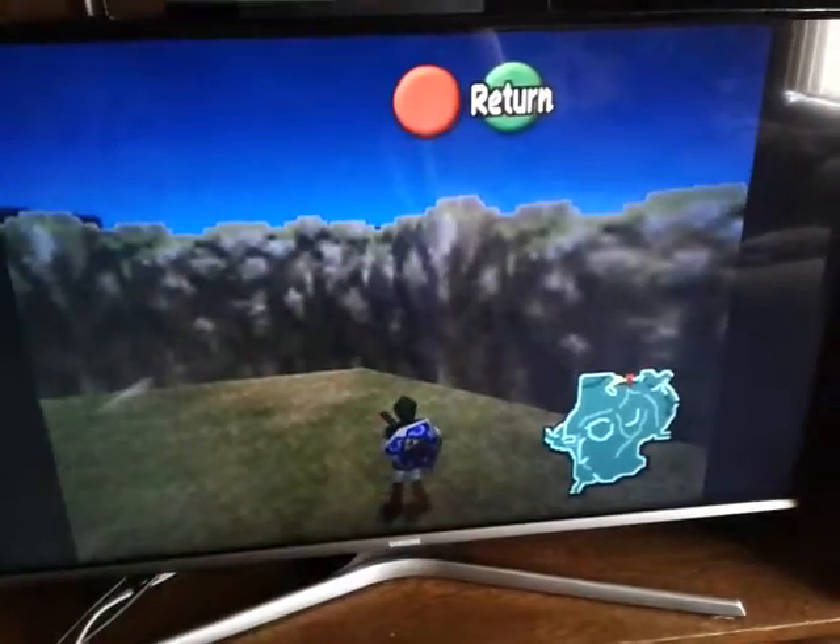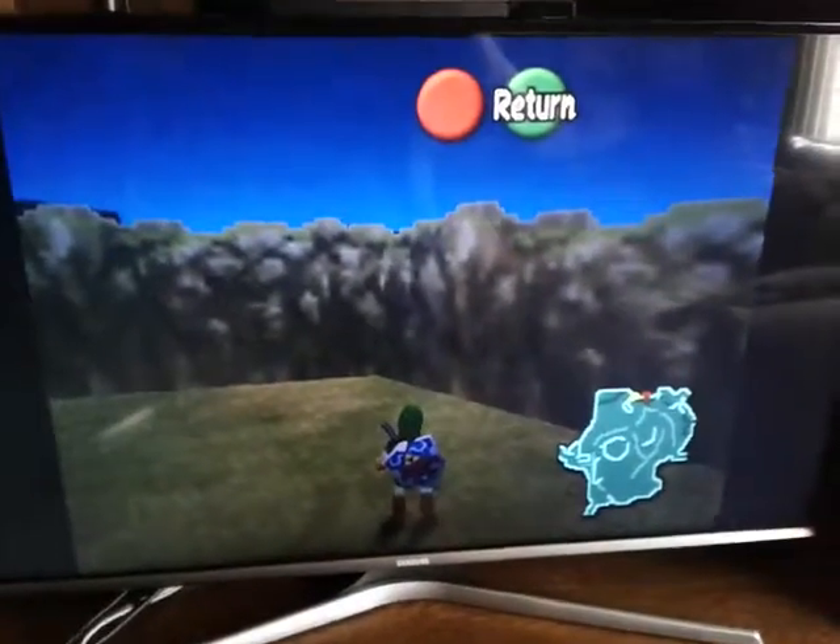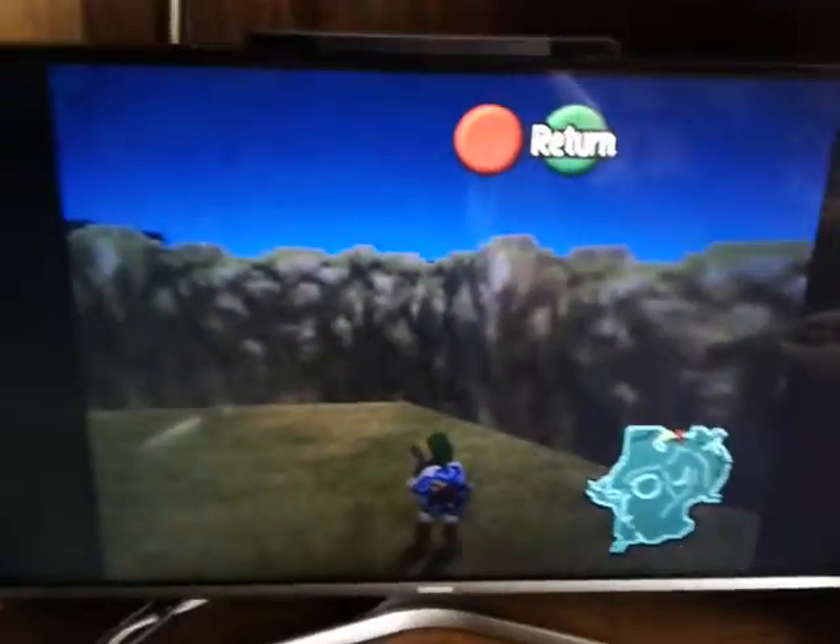I did that horse glitch on console. Now, I don't know if this is a turnaround animation, but I'm gonna show you something that you can do in Z-targeting.